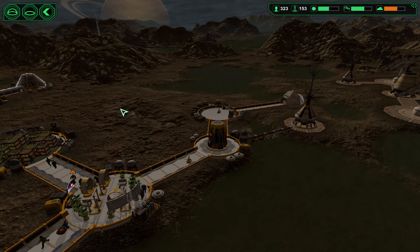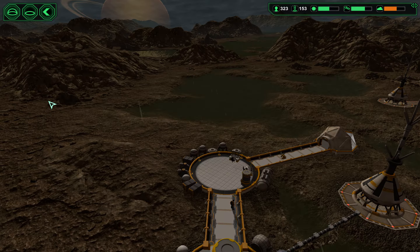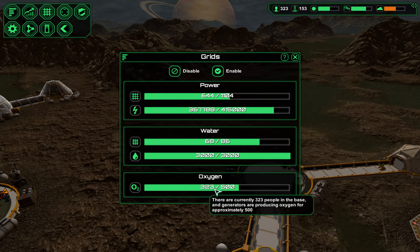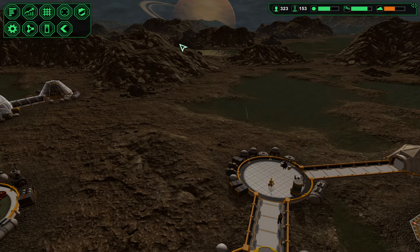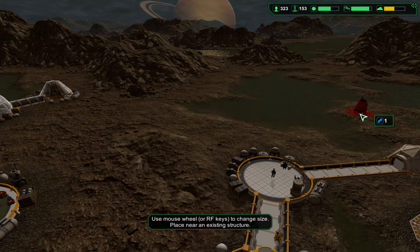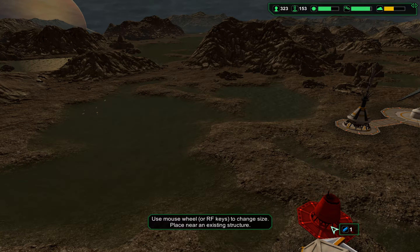I will do some research, but I am deeply concerned that we might have reached the edge of the map, because that's going to give me a very interesting set of problems if we have. In order to establish this, I want to have a look at the grids. My oxygen is fine. Water — I think I need more water. So let's see if we can build a water collector.